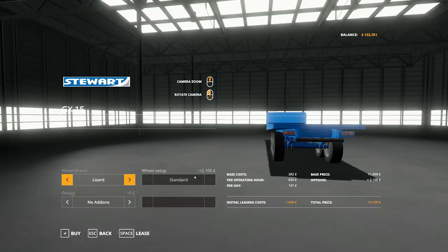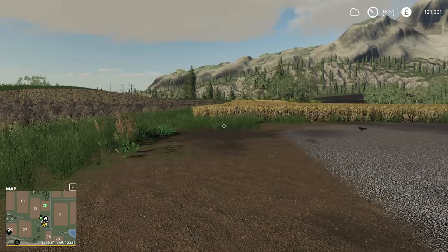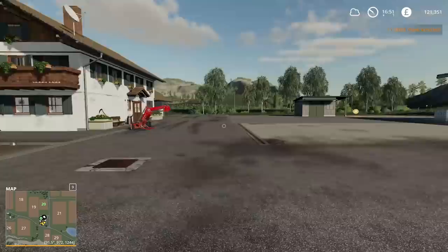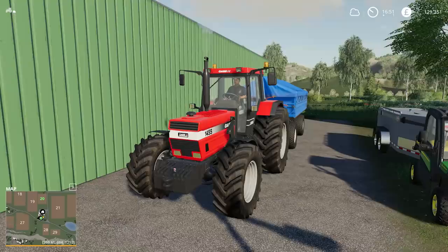We'll buy the trailer outright - no more leasing fees. I don't like leasing fees; there's no resale value so it isn't really worth it. As you've seen here, we have the Case tractor warming up. We're going to put the front loader on it and use it to move some more logs onto the trailer, so that we can have a big selling session of the trees located just over here.